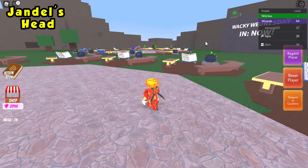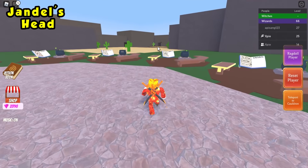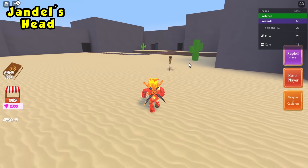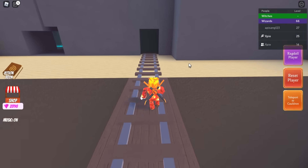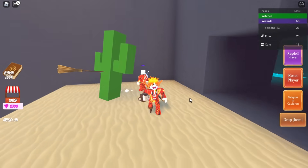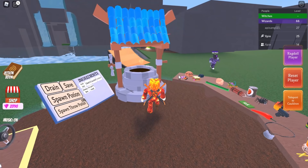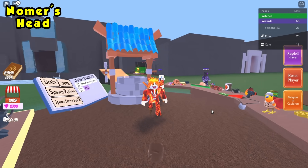The next ingredient is Jandle's head. Head to the desert and go all the way to the very back — across the railroad tracks, look to your left. Grab Jandle's head and teleport back to your cauldron.